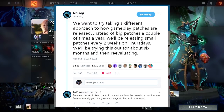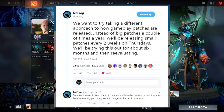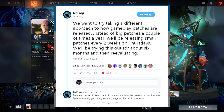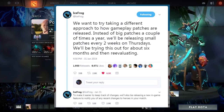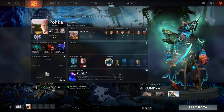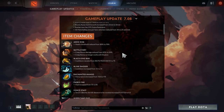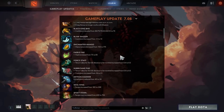A couple of days ago, IceFrog tweeted that they're going to release patches every two weeks over the next six months. This is kind of like an experiment, but in order for players to keep up with the gameplay and all these patches, they now have changelog notifications. There's also a menu in the game where you can see the most recent gameplay updates.